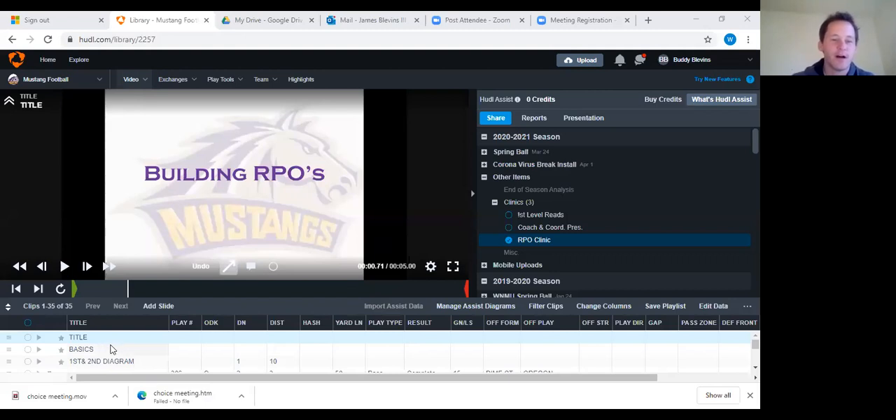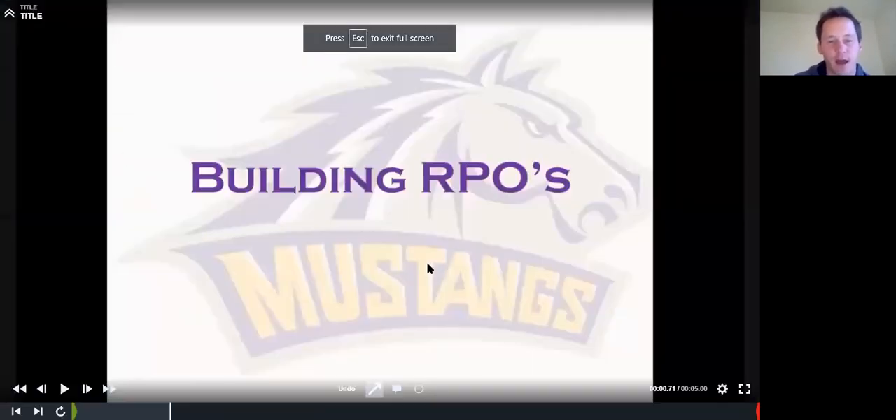So without further ado, this is my take on how to build RPOs. We're going to start off building a base of understanding of what RPOs are and what the different types are. And then we're going to talk about how to think about them from the inside out. I'm not going to talk a whole ton on O-line scheme details — I'm more just trying to give you principles and foundation layers so that you guys can change and use the details however you want.